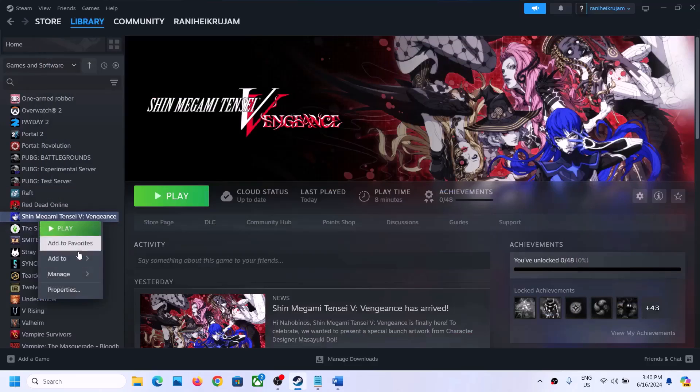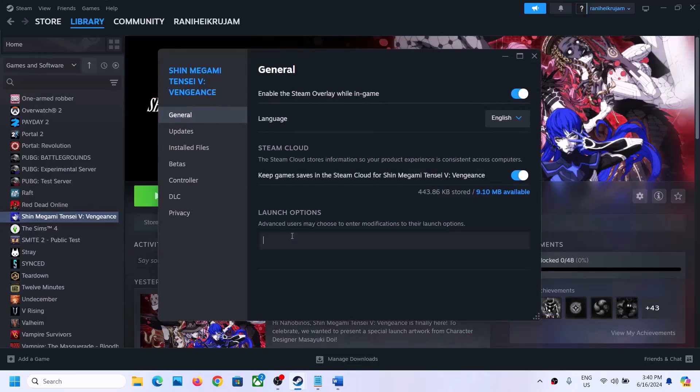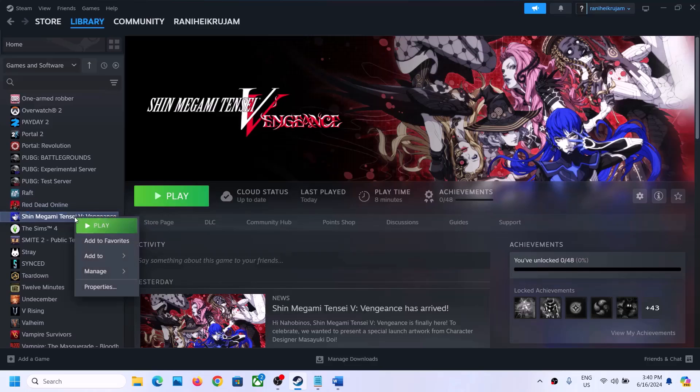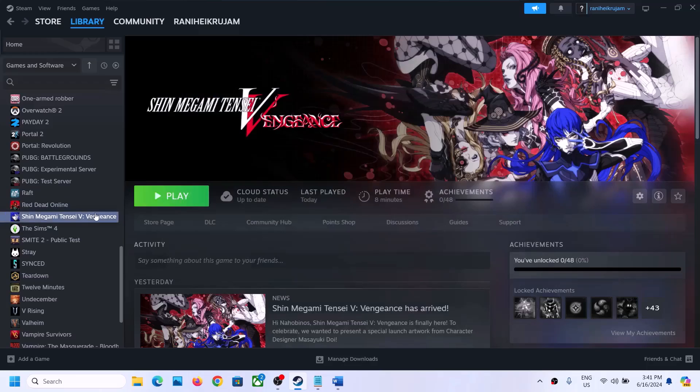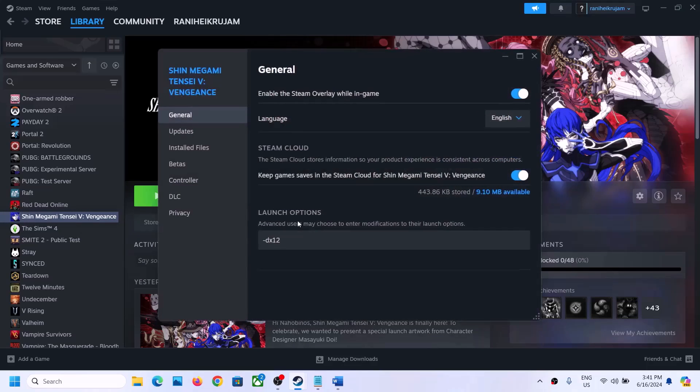The next step is to try DX11 or DX12 in the launch options. Right-click on the game, select Properties, and in the launch option type -dx11. Launch the game and check. If that does not work, go back to Properties and this time type -dx12 in the launch option. Launch the game and check. If still not working, remove this and follow the next step.